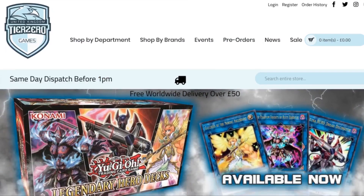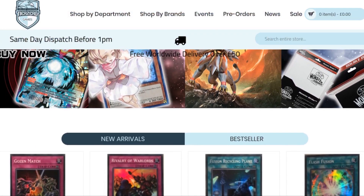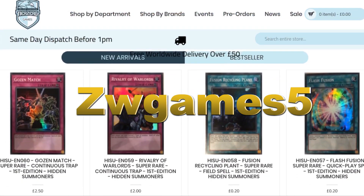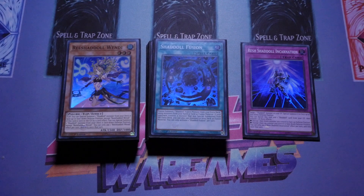Before we get started, don't forget we do have that amazing discount code thanks to Tier Zero Games. All you have to do is put in ZWGames5 to get five percent discount on your total order at tierzerogames.com. The links will be in the description below.